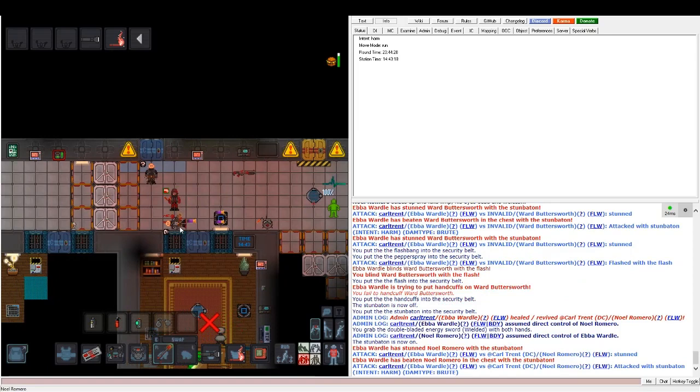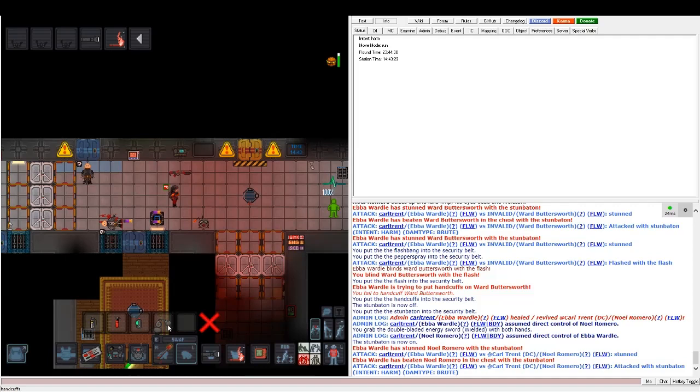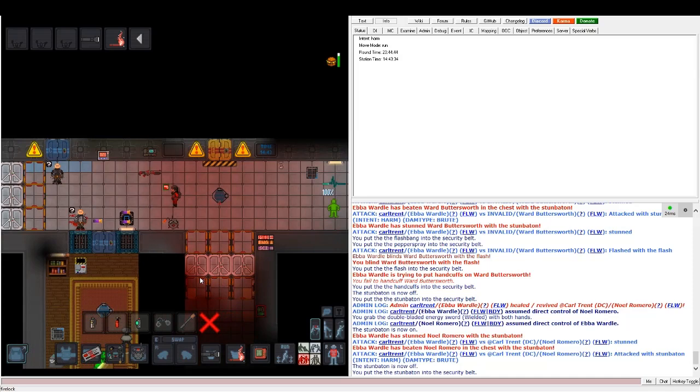Also important: dual energy sword users have a random chance to deflect melee attacks too. So you cannot just rely on your stun baton getting a guaranteed hit — there's a random chance they'll deflect it, and it won't always work.